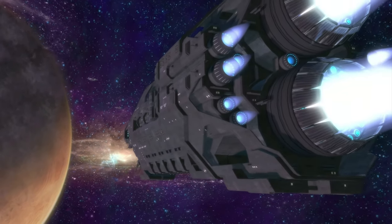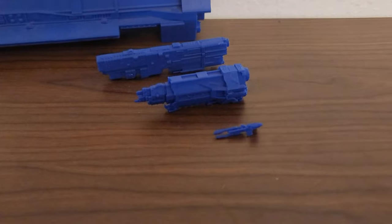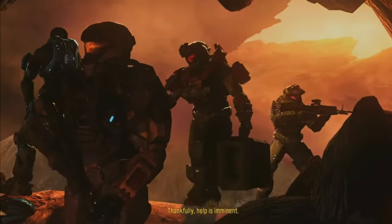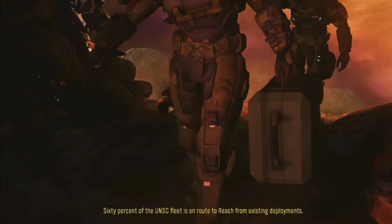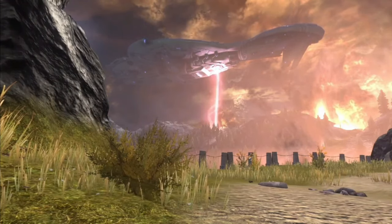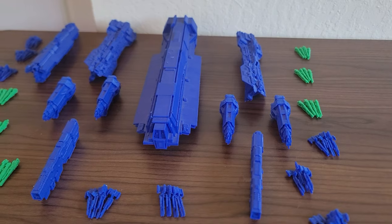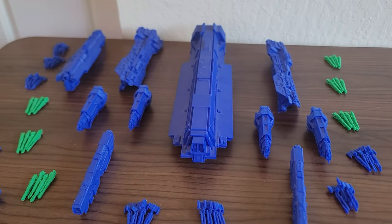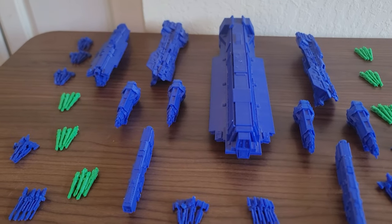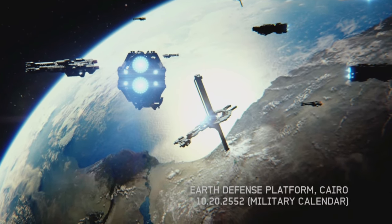Now for the cruisers, the workhorse of the fleet and 60% of my capital ships. The fleet has two Valiants and four Halcyons — or Autumns, depending on the period. Sadly, I did not have the model for the Marathon at the time.